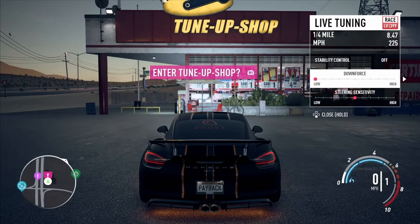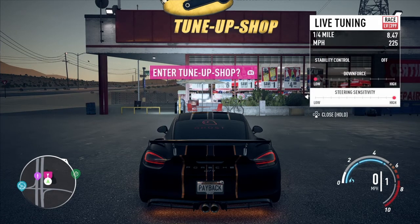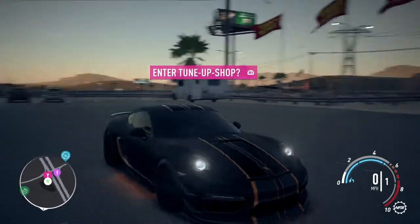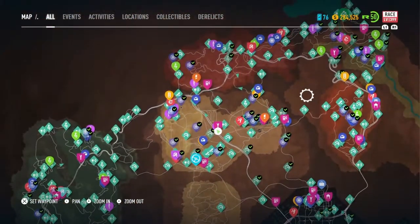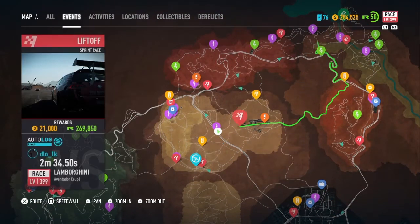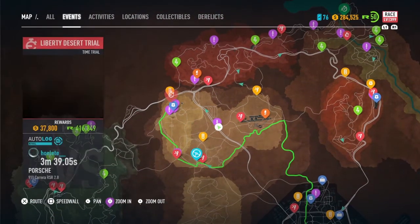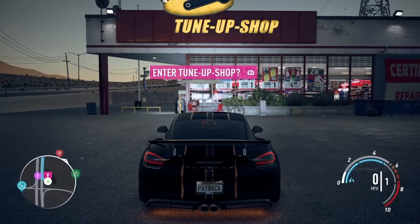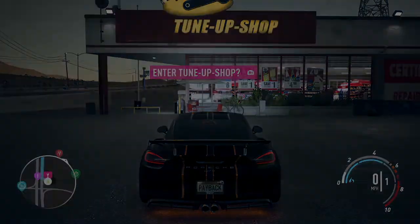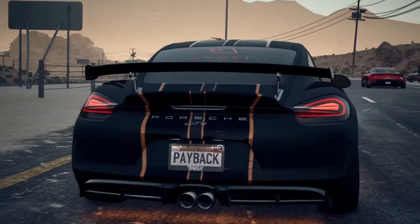Let's increase the downforce. We've got a top speed of 225 now. Steering sensitivity — we'll leave it for now. I don't know how it's going to handle, but it angles really well in Heat so maybe it'll be pretty good. Let's actually test this out in an event. I kind of want a long event, but also not. We'll go for this one — Fight into the City. Let's get this one started and test how good this car really is. In all its glory — this looks incredible.